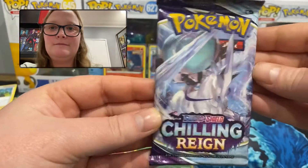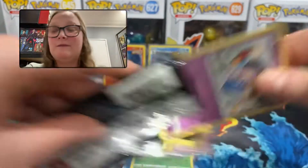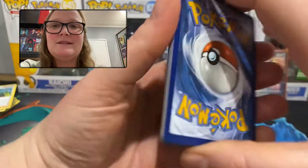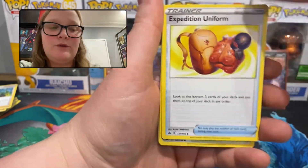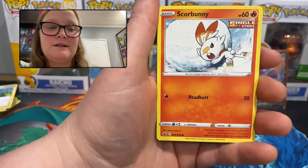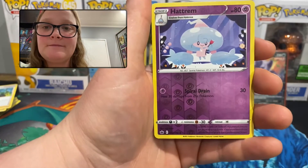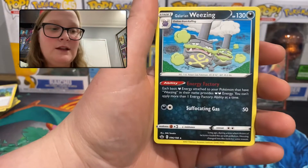Final pack — hopefully something exciting in here. With the excellent promos and the fact that we ended up with two different ones, I'll happily take whatever we can get. Final pack: grass energy, Lairon, Expedition Uniform, Old Cemetery, Inkay, Skwovet, Scorbunny, Diglett, Gollett — the reverse holo is an uncommon Hattrem — and the final pull of the video is a regular rare Galarian Weezing.